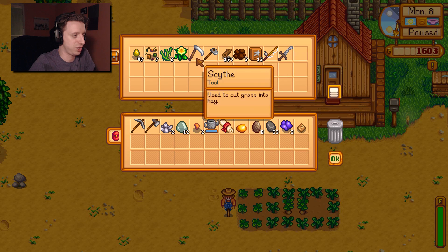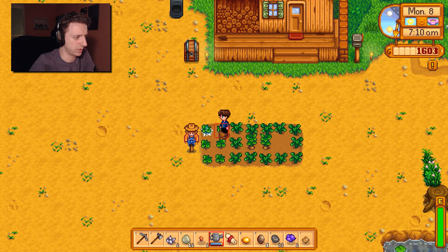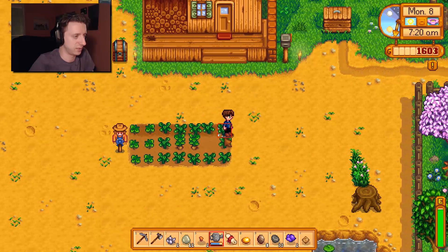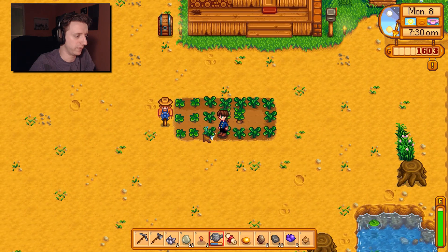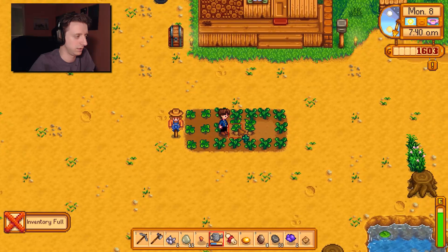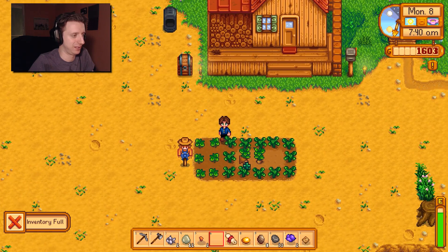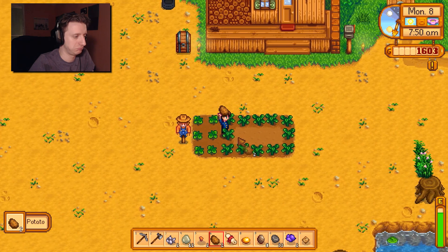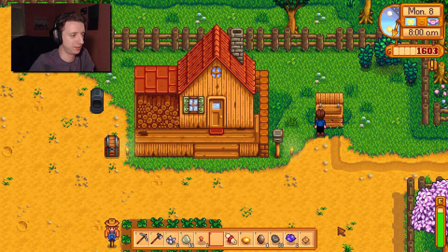I need to water my crops — can't do that right now. Then I'll go to town and get water. I need to go to town and donate that stuff to the museum. My extra seeds are ready. Inventory full — man, I need a backpack. It's a potato! Get that potato money. Boom — potato money!